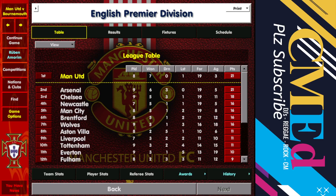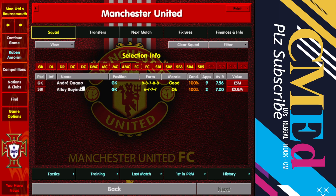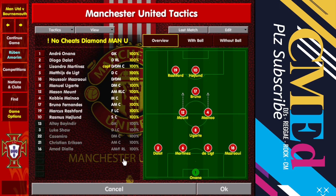Hi guys, a quick one here. I've only just started a Manchester United save in the update. I'm going to try to emulate the style of Ruben Amorim. For now I'm sitting first with no trouble at all. However, I am doing something here which is a diamond tactic — an attacking diamond tactic — which has been proven to be really successful.